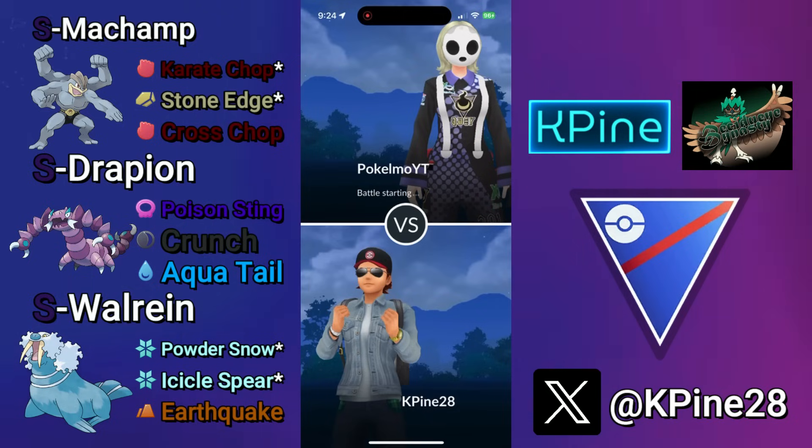Shadow Machamp — this thing's busted. Most of the time it can just two-shield Stone Edge its way through poor matchups, let alone its ability to Cross Chop bait with its lightning fast pacing. The only thing it gets hardwalled by are the poison ground types, hence why we have the Shadow Walrein in the back, besides the fact it covers a lot of the current meta really well.